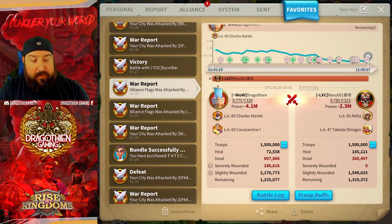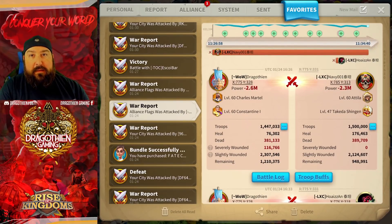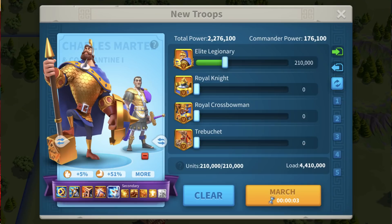We're going to dive right into it. First off, let's talk about pairings. As you can see on the report here, I've got Charles and Constantine garrison specced with defense spec, full infantry inside of this flag against Attila Takeda with full cav. As you can see, a fairly even trade-off from a numbers perspective. I think anybody getting rallied by an Attila Takeda rally would take this report a hundred times out of a hundred. Charles Constantine is probably one of the best pairings against this rally.